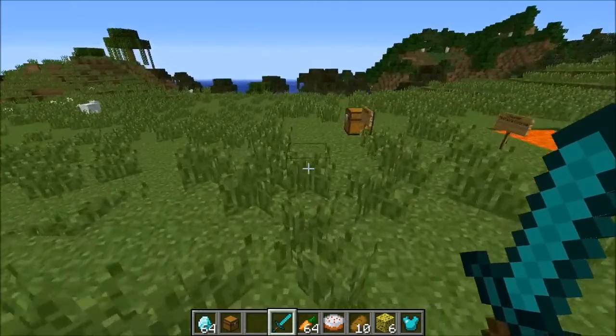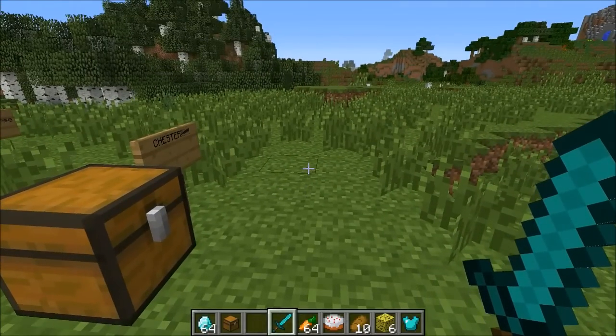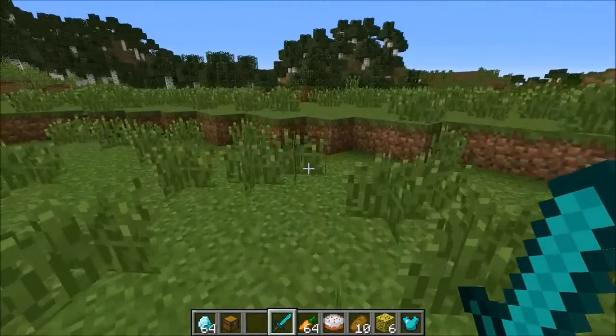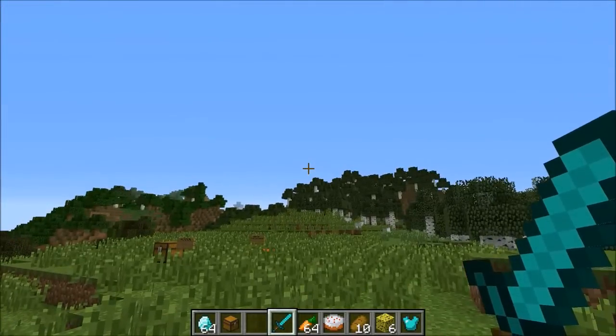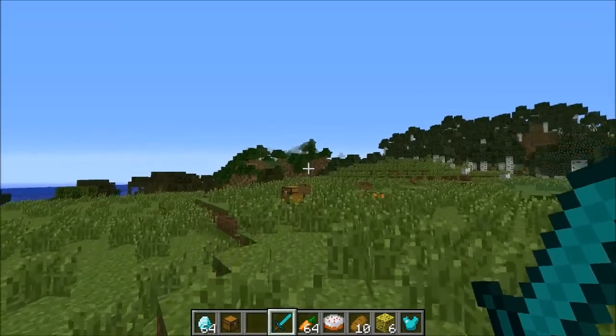Basically what this mod does is it adds a chest that follows you around, and the model is awesome. It's kind of a small mod but it's really cool. He follows you around, you can store stuff in him, and he looks so cool — this is mod pack worthy. You might want to toss it in with a bunch of other mods because it's going to work well.